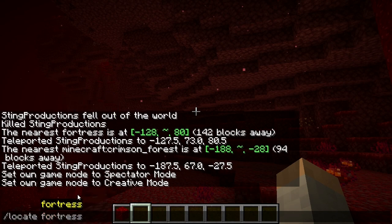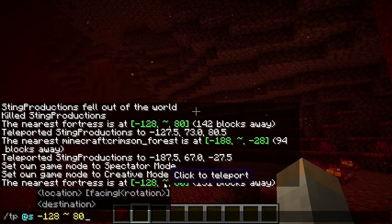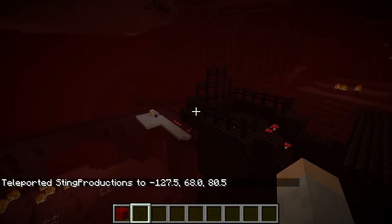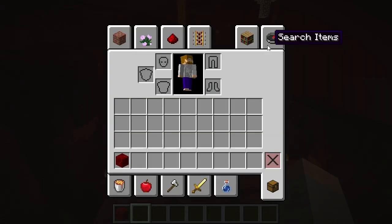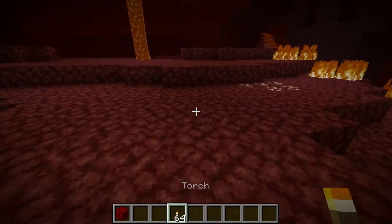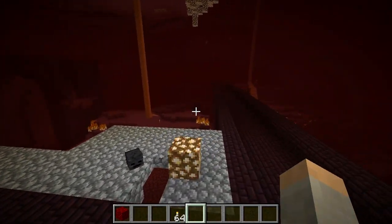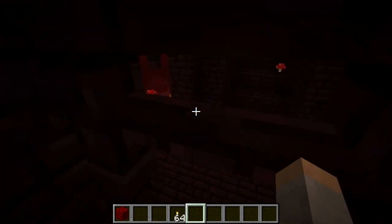Instead, let's go back to the fortress. As far as finding one goes, in survival it's the same as finding any biome — there's a random chance they'll spawn in random places and you just have to go searching. I prefer the torch method, where I bring a bunch of torches and place them as I explore so I can find my way back. We're here and we're going to look for the nether warts, which you find underneath stairwells or in that general area.